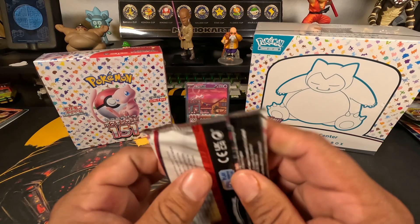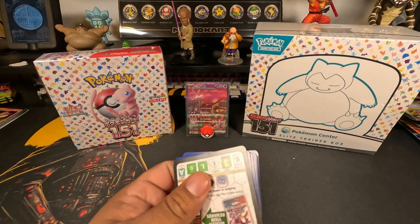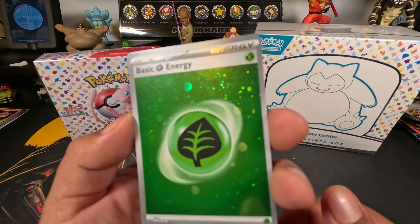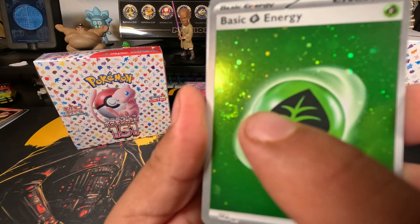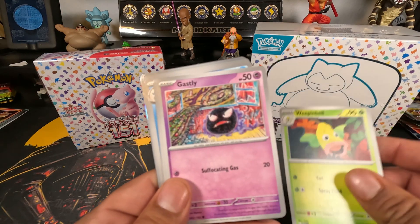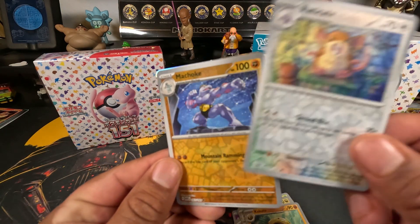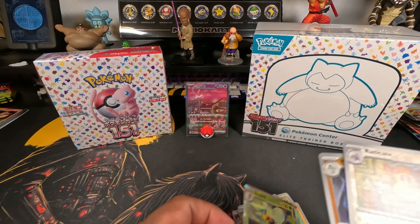Last pack - come on now! Look at that - grass type energy, and there is a swirl right over here - you can see a little swirl, that's awesome. Digging the swirls on these. Weepinbell, Gastly, Paras, Voltorb, Dragonair, Clefairy, Kabuto reverse holo, Machoke reverse holo, and a Beedrill holo. That's it for that one.